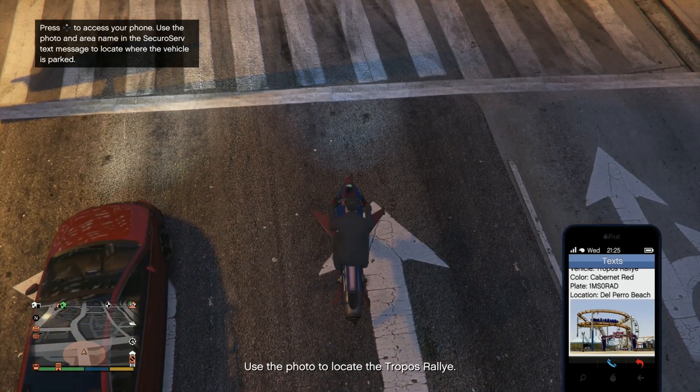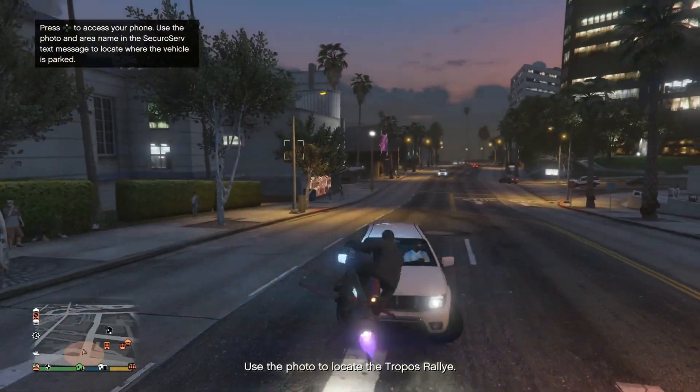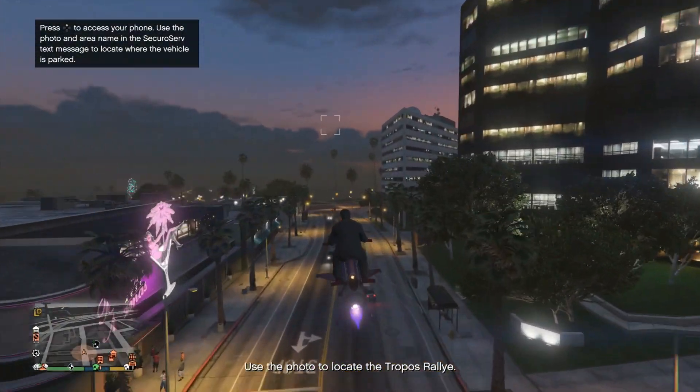So it looks like we're going to the beach, which is just down the street from my office — which is nice. That looks like the roller coaster, so I can identify the location from the photo.